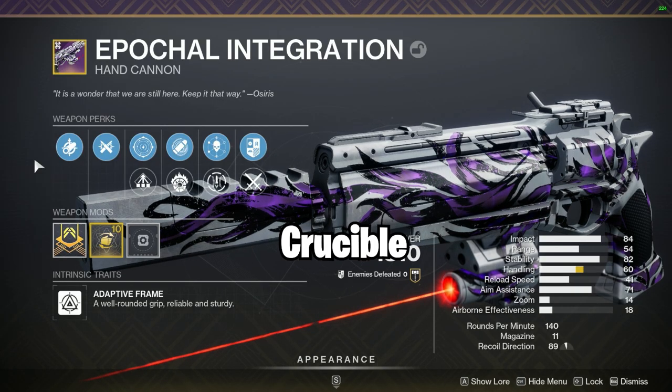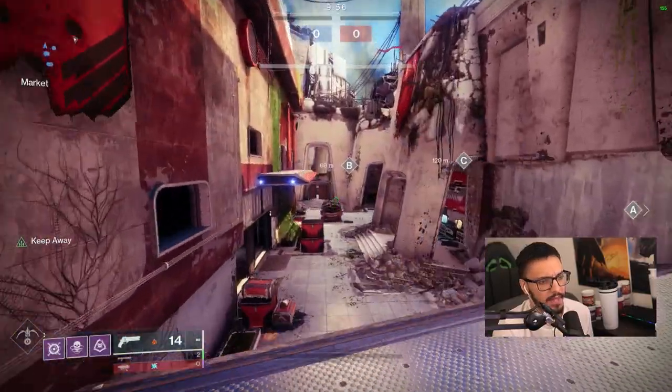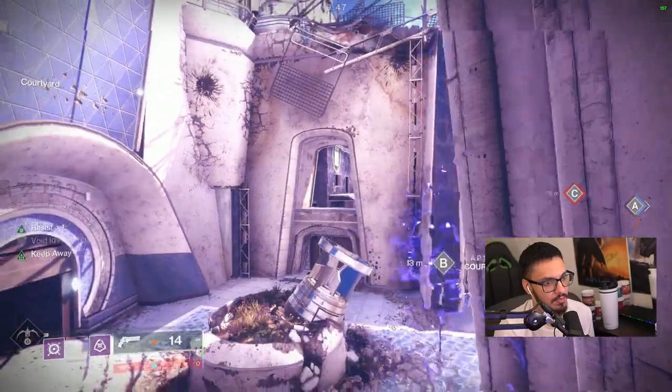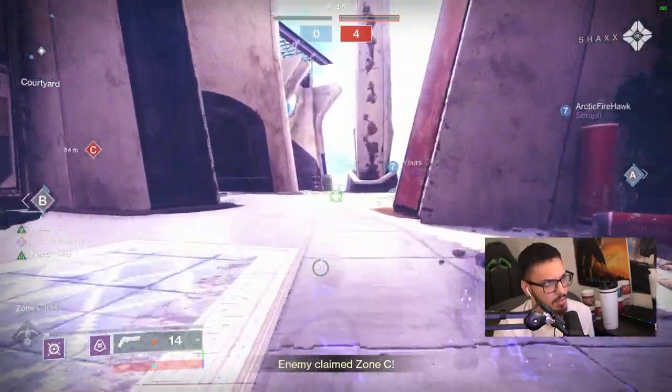Let's go ahead and test this weapon out in the Crucible. All right, we got Bannerfall. I love it. We're going to be trying out this 140 RPM hand cannon. Sort of going Invis — Unigamers. Looks like they're going to Mohawk.